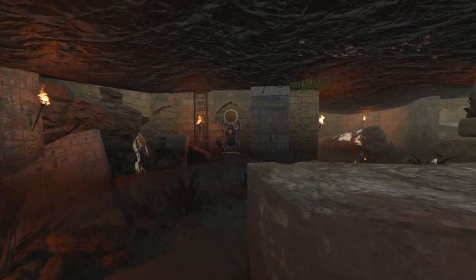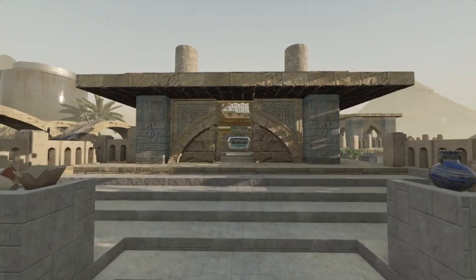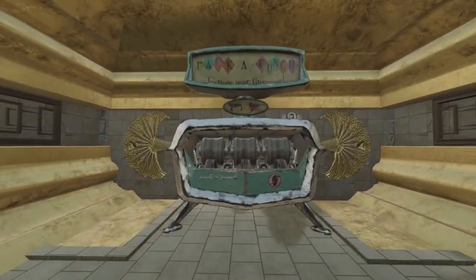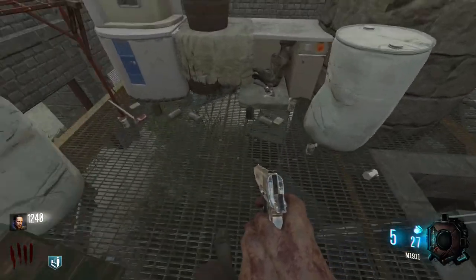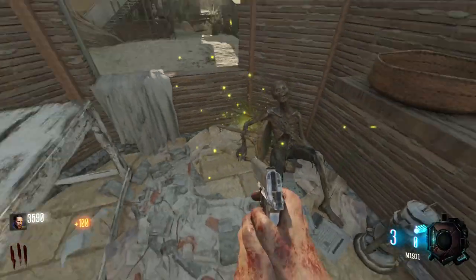Welcome back guys, it's Elwood here from Not So Serious Gaming. Today I'm going to show you the full Israel guide to Indiana Jones: The Lost Oasis, created by Baka Alchemist. Within this guide I'll show you how to activate power, unlock the Pack-a-Punch, but most importantly unveil the mysteries of the oasis and together we can discover the treasures that have been left behind.